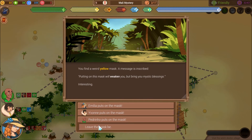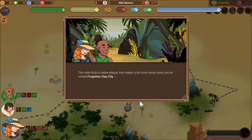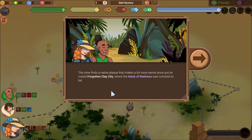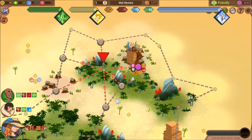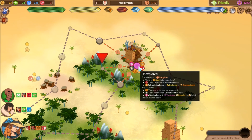Yellow mask — leave it. The crew finds a native artifact that makes a lot more sense since you've visited the Forgotten Clay City where the Mask of Madness was rumored to be. It would have gotten us more info, but we already found everything. Alright, last stop.